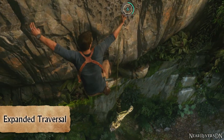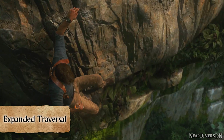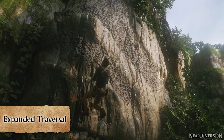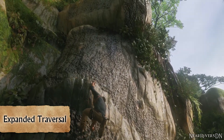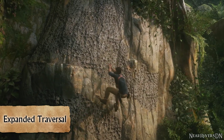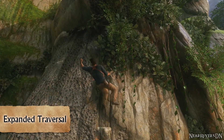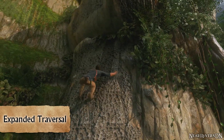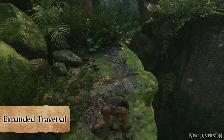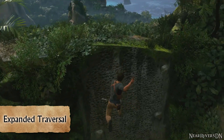Number one: expanded traversal. One of the criticisms often thrown at the Uncharted series is its easy and simplistic platforming. As a result, Naughty Dog have finally decided to add some traversal variety in the form of an improvised climbing axe, seemingly made out of a scavenged piton or peg. The peg allows for more free-form pathfinding rather than being rigidly stuck to glowing ledges, and the extended reach should add an extra element of challenge and peril to faraway jumps and crumbling walls.